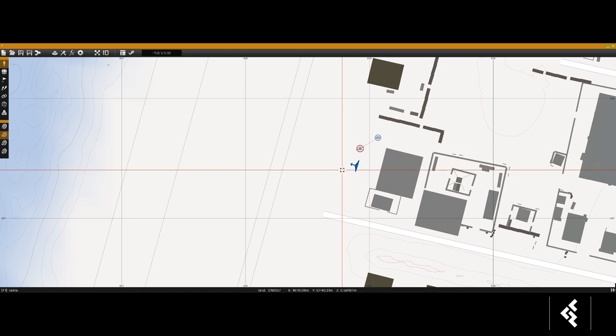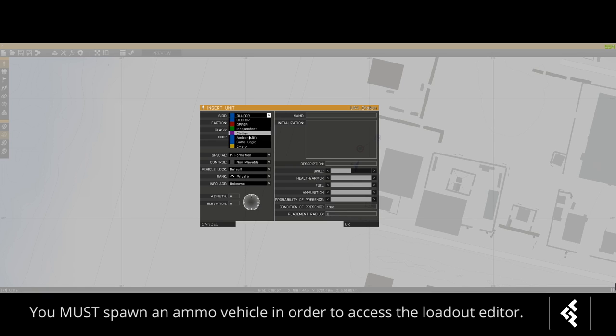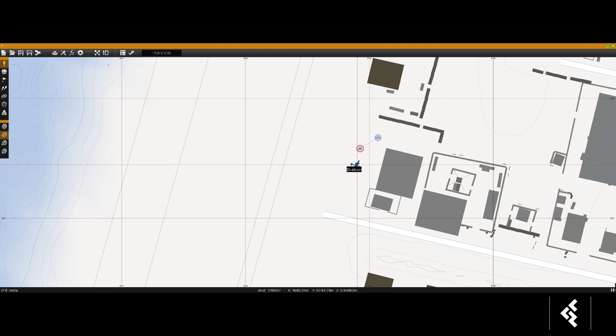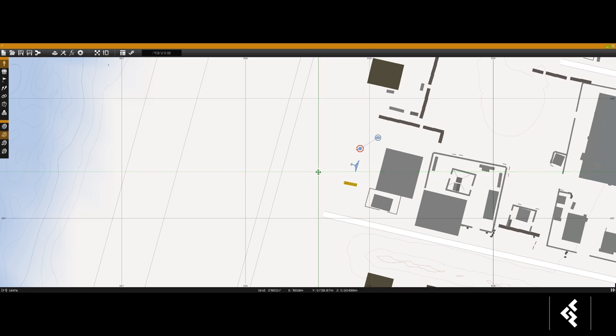We also want to spawn a support unit — an ammo truck. Go to Empty, because you don't need this controlled by Blue4. With the Dracon you need to spawn a Blue4 unit, otherwise you'd have to hack into it to use it. For the truck, spawn a typical Empty Hemmet Ammo from the Supports category.